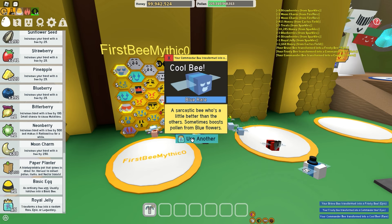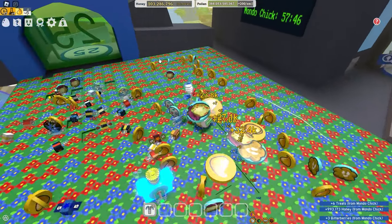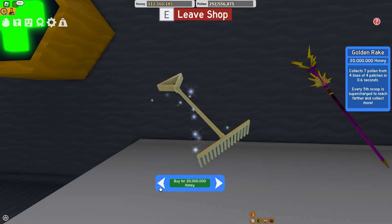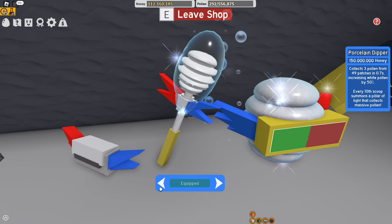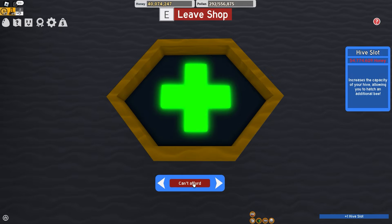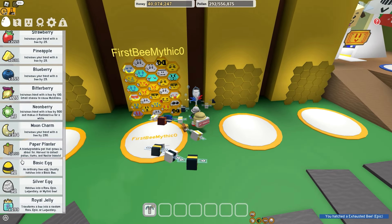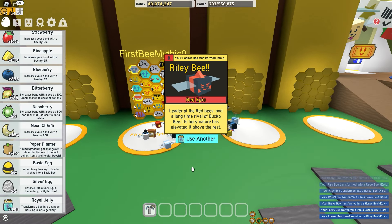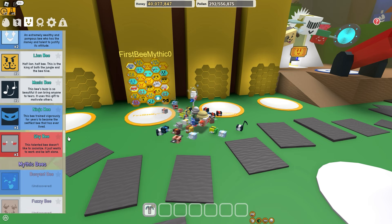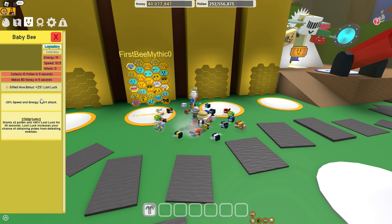I need one more bee type. This is just the beginning guys, don't worry. Now we're really starting to make progress. As you can see I can buy more things. I just buy the beekeeper mask, boots, and even more hive slots for my sassy bees. I'm looking like a pro. Let's put a gold egg in and let's try to improve my hive. I got every single type of legendary besides the baby bee. How can this happen to me?